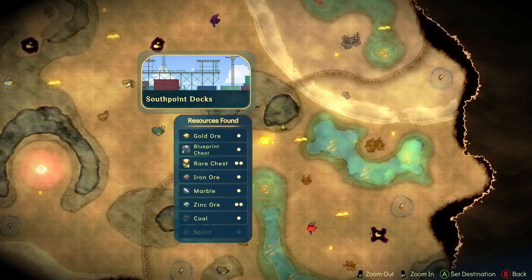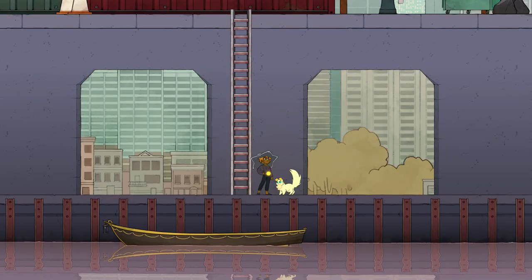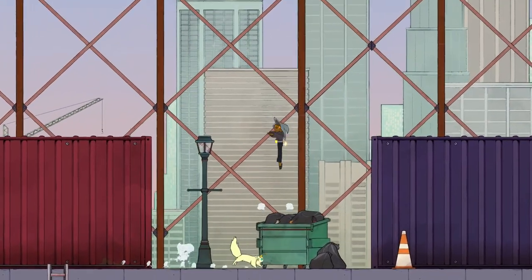Hey what's up everybody, this video will be showing you how to find the chest in the South Point Docks in Spearfarer. To find the chest you will need to have unlocked the Double Jump, Bounce, and Dash abilities. And if you follow my path you will need to glide.